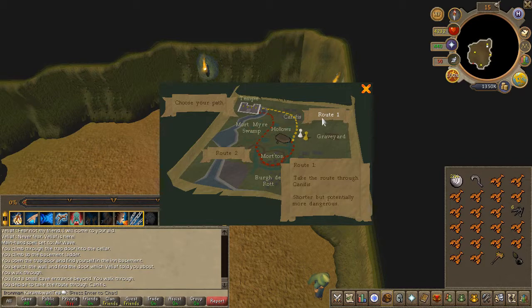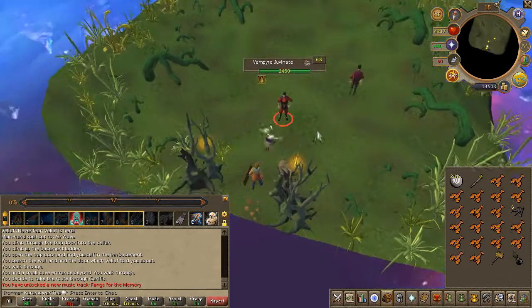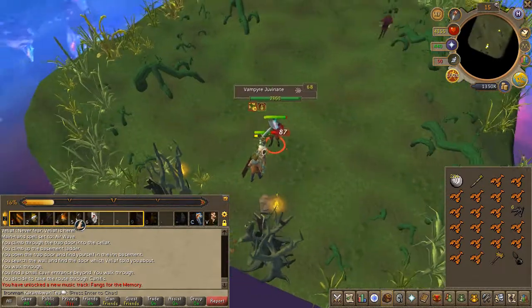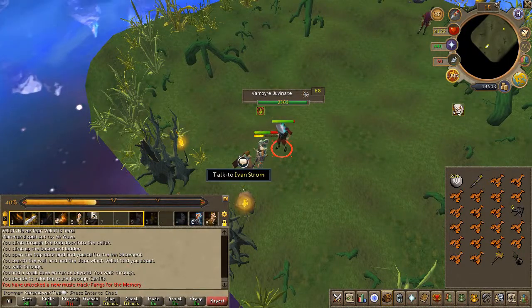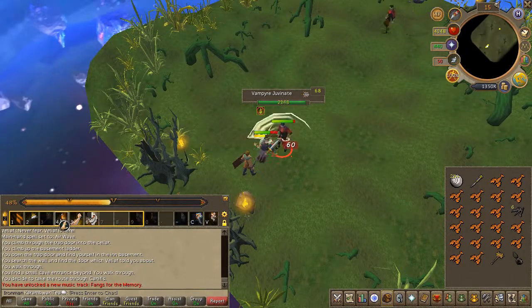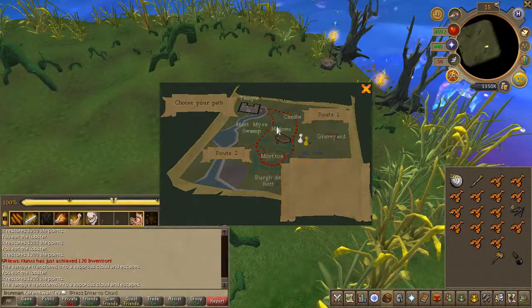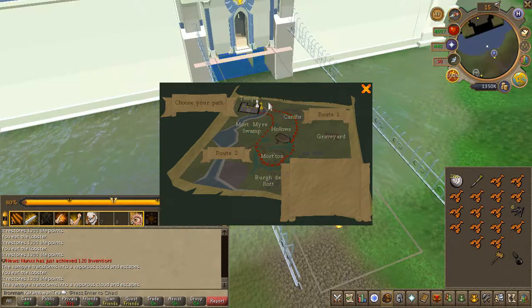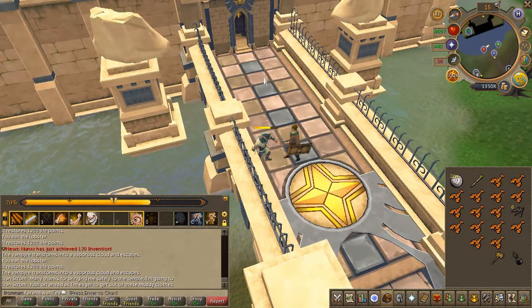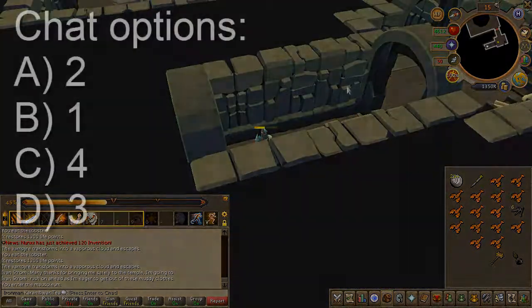You will now be thrust into the Boiderot minigame. Go ahead and choose the first route as it's generally easier and you're not doing this for rewards anyway. Go ahead and kill the vampires with your silver weapon. Enter the mausoleum entrance — this is where you'll speak to Dressel. Chat options on screen.